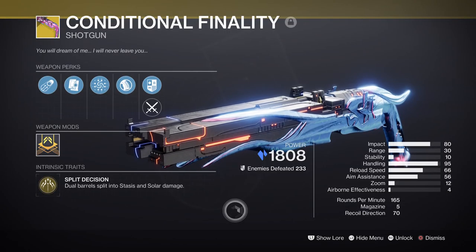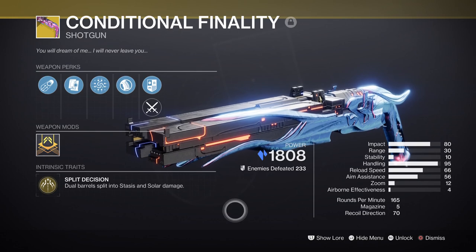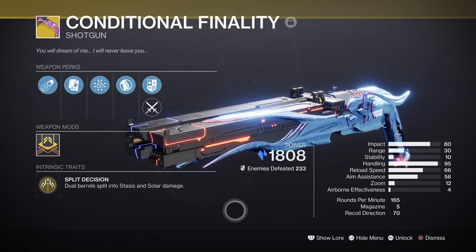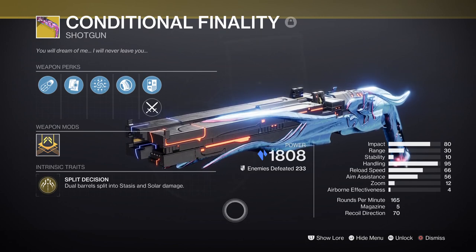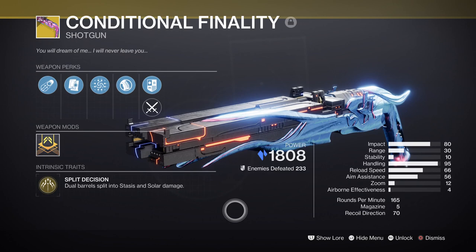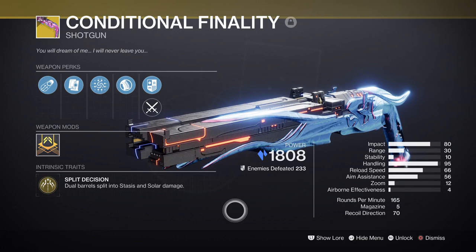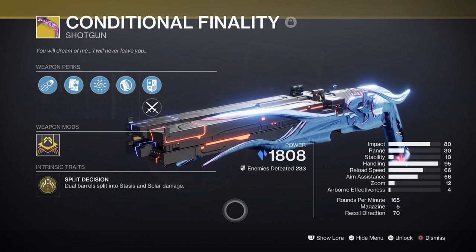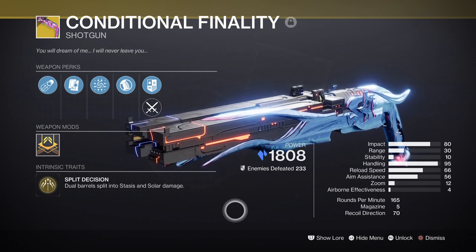The weapons being used will be the Conditional Finality shotgun from the new Root of Nightmares raid. If you have managed to get this weapon to drop, then congrats, as it is amazing at destroying champions and tormentors on Legend and Master tier content. The weapon is able to freeze and ignite targets all in one, which is great as the power behind it is quite impressive. I would say that on its own it is capable of dealing with most combatants without further build support. However, finding a build that works can make the weapon ten times stronger, such as pairing it with a Stasis or Solar subclass.